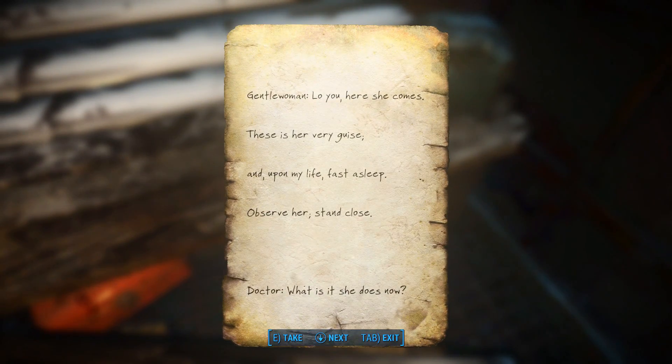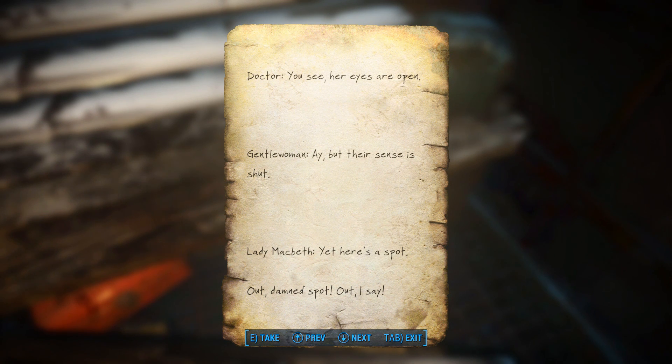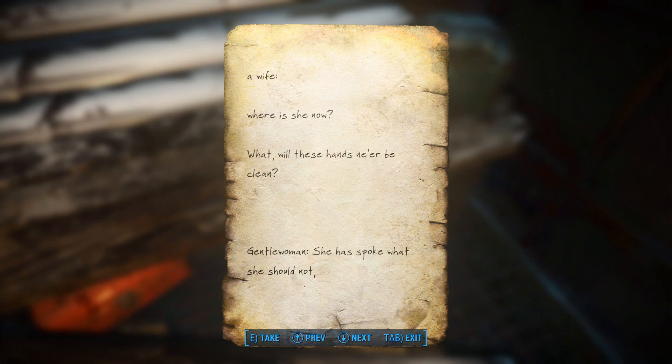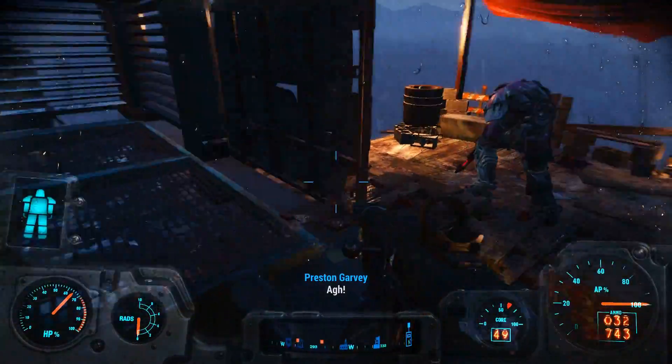Hello — Macbeth script! 'Gentlewoman: Lo, you, here she comes. This is her very guise, and upon my life fast asleep. Observe her. Stand close. Doctor: What is it she does now? Look how she rubs her hands. Gentlewoman: It is an accustomed action with her to seem thus washing her hands. You see, her eyes are open. Aye, but their senses shut. Yet here's a spot. Out, damned spot! Out, I say.' Oh god. I shall give her a drought to soothe her dreams.